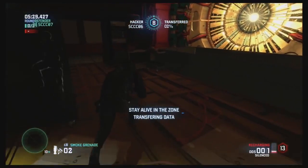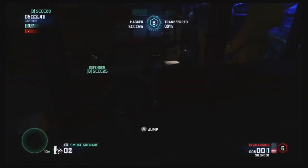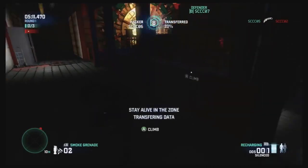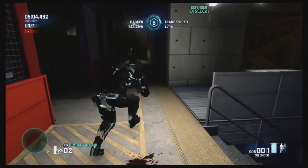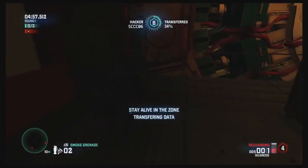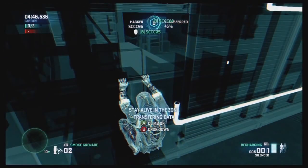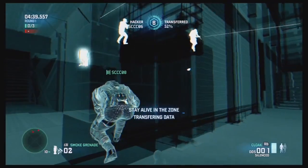We just saw you initiate the hack. What are good strategies when you're specifically the hacker? As the hacker, my main thing is I don't want to go near the enemy — I only want to engage when absolutely necessary. My role is to stay alive inside the zone. When they spot me I'm going to try and get out of dodge. I threw an EMP, which disables all electrical equipment, then I had the opportunity to try and take them both out but was unable to execute. Right now they're up above me and I'm using my sonar goggles to know where they are.